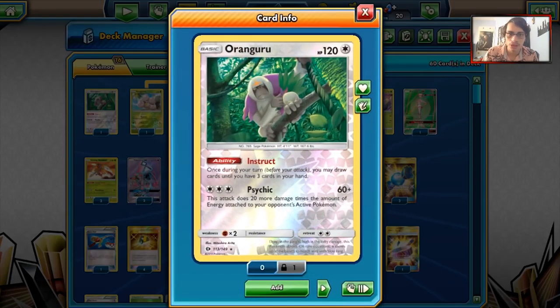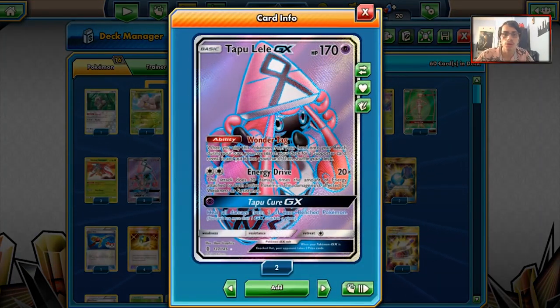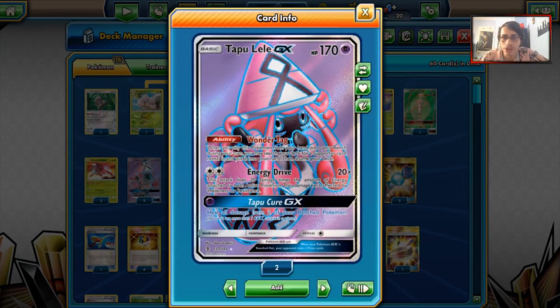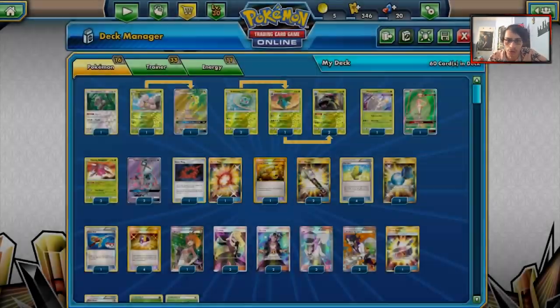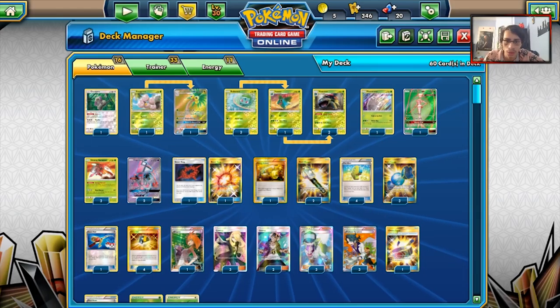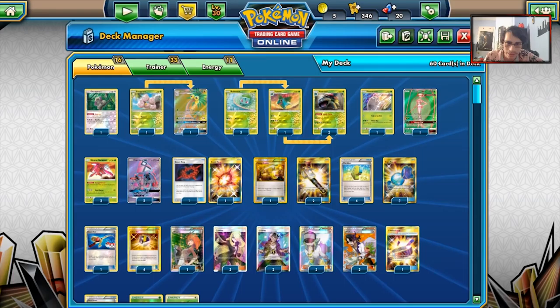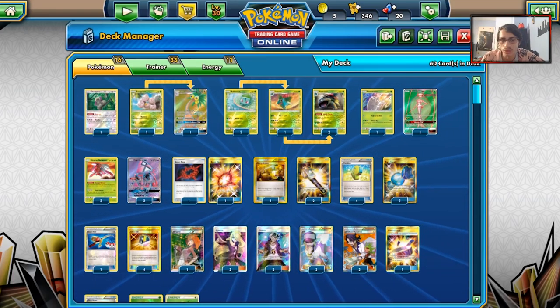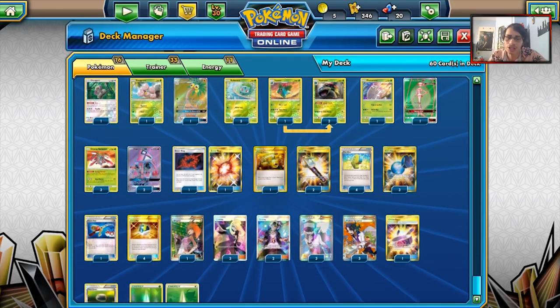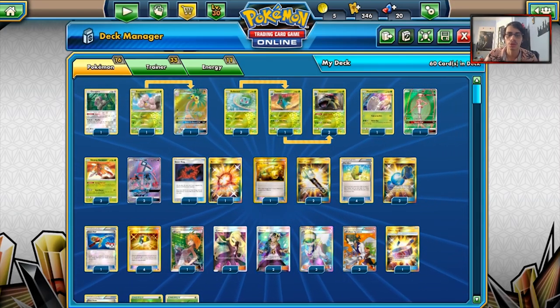We're playing an Orangaroo for draw support, and of course two Lele's. Lele is also really good with Venusaur because Energy Drive works wonders with Jungle Totem. We've got a 3-1-2 Venusaur line — a bit of a thinner line today, but Venusaur is always clunky because you have to play Rare Candies, Max Elixirs, and a lot of energy. So we're playing a bit of a thinner Venusaur line.